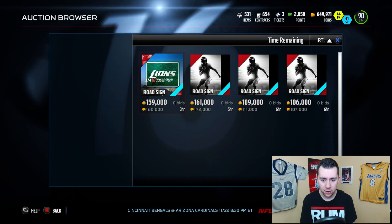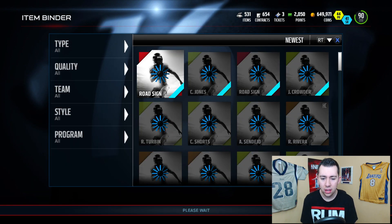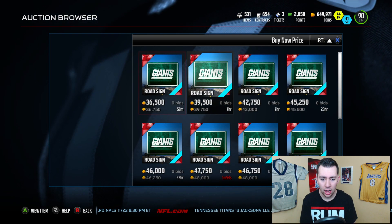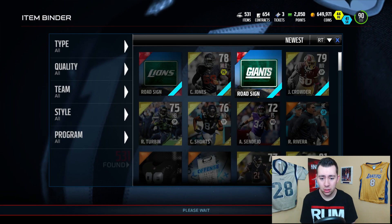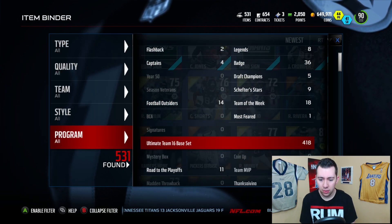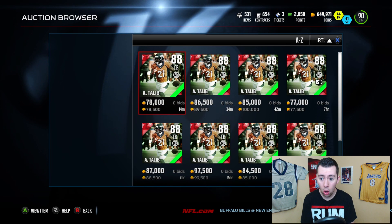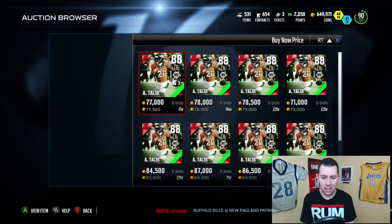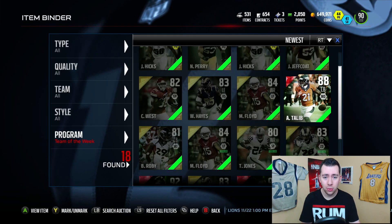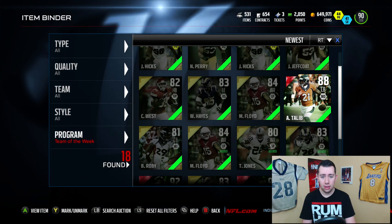Let's check the Lions first — it does not go for anything, so I'm gonna wait to sell that for sure. If you guys are smart, you'll wait to sell it as well. The Giants one goes for absolutely nothing. Maybe I'll complete those sets and then sell those players — we'll see. We got a Team of the Week — a really good elite Team of the Week — Aqib Talib. Let's see if he goes for anything nice. Oh shoot — 77,000 coins! Definitely gonna put that bad boy in the auction block. All right guys, I'll see you in the next video. Drop a like if you like daily upgrades, subscribe if you're new, and peace out.